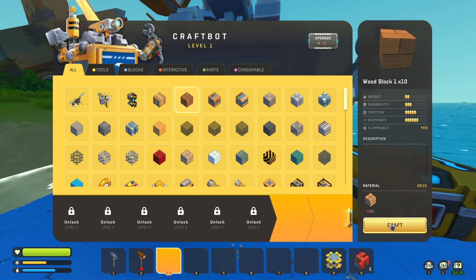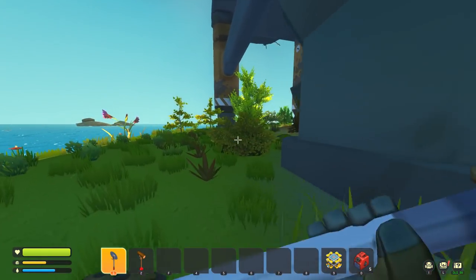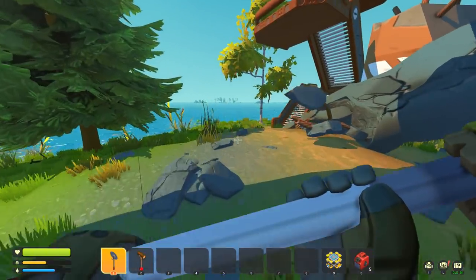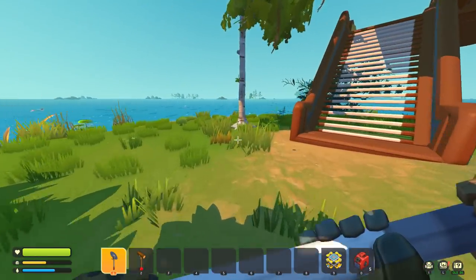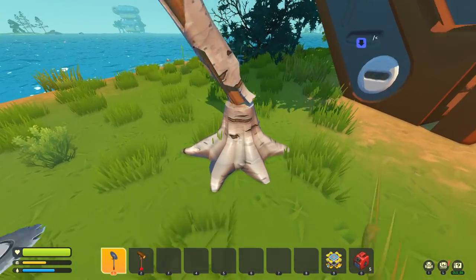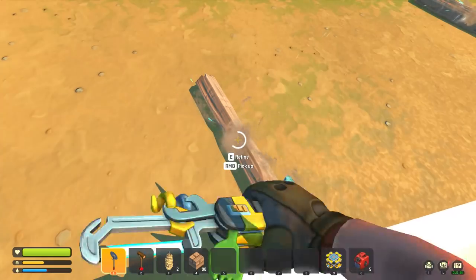We basically have everything except the wood - well we have a little bit of wood. You can make more wood here. I'm gonna go chop - there's a tree down here. There's a tree here, there's a couple trees, perfect. I'm gonna create some good wood. Once again starting off the episode on a strong note, chopping trees.